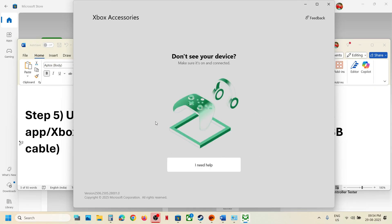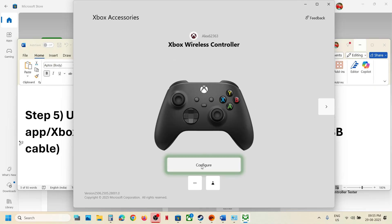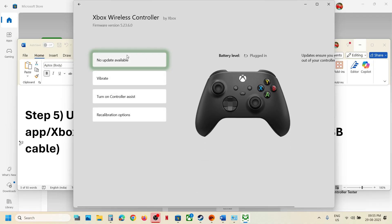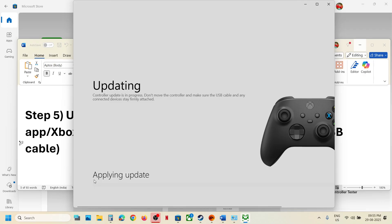Once connected, it will detect your controller and you will see three dots for more options. Click on the three dots and if there is any update, click the Update option, click Continue, and let the update complete.